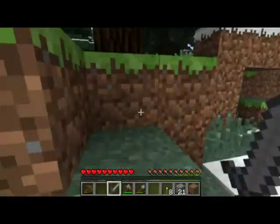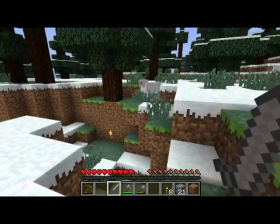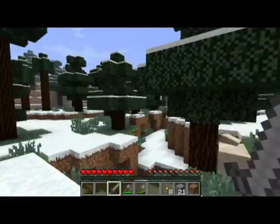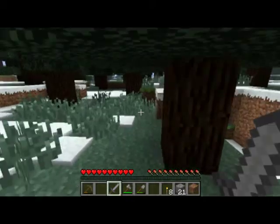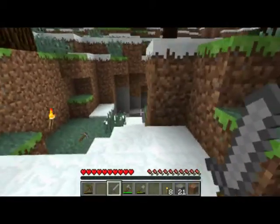I'm going to go out here because I think I heard a sheep — yep, sheep! Sheep are good because you can get wool from them to make a bed. There's only one here. Actually, I'm going to go make a furnace first. I'm going to cook this iron.